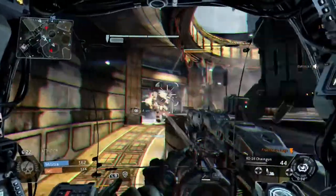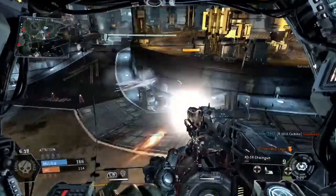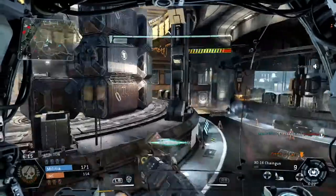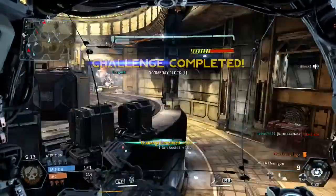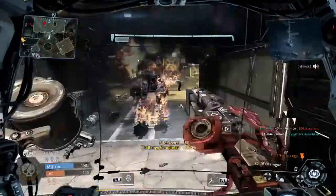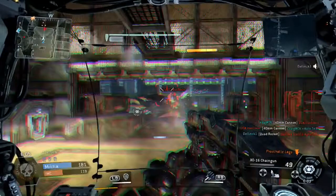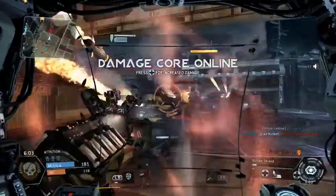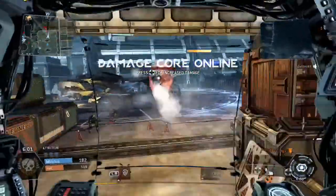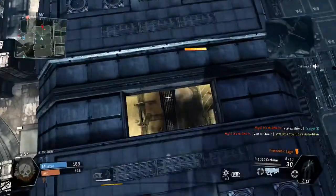We still have a Titan aiming at me. Notice on the minimap it looks like they're trying to flank me. He's in doom mode, and somebody else has taken him out. We have yet another Titan — I think I'll probably name this something like 'How many Titans can you kill in a 16 to 1 gameplay?'